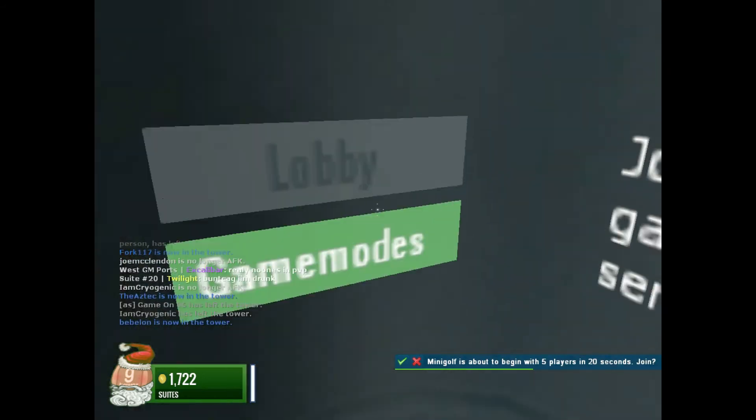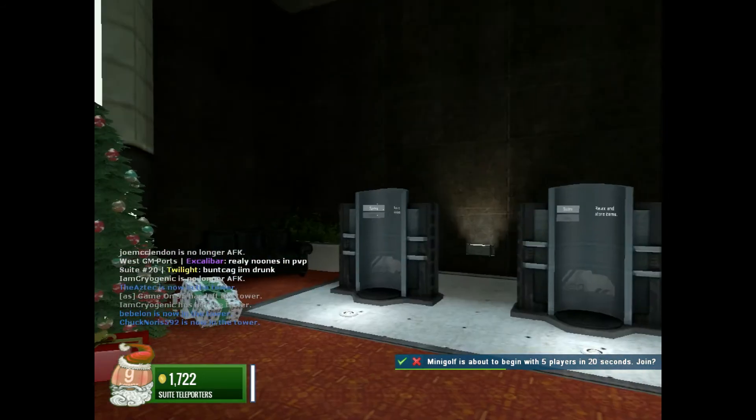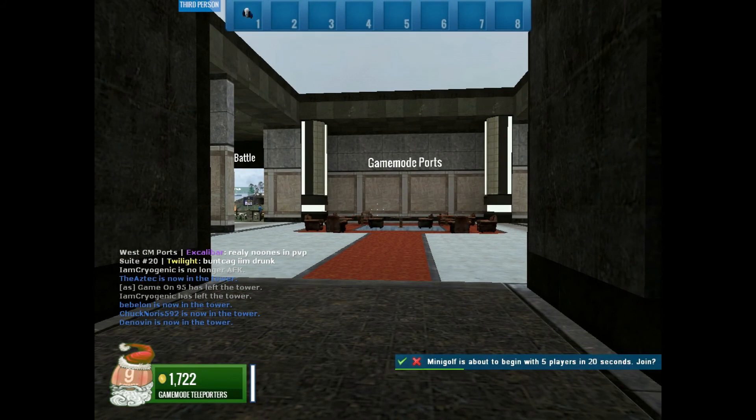Basically what you can do is go over here, go to game modes, and then you can choose from the different varieties. I'll show you later on. But right now, let's go to mini golf.